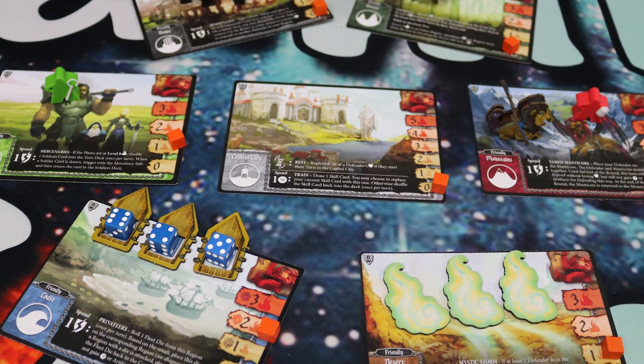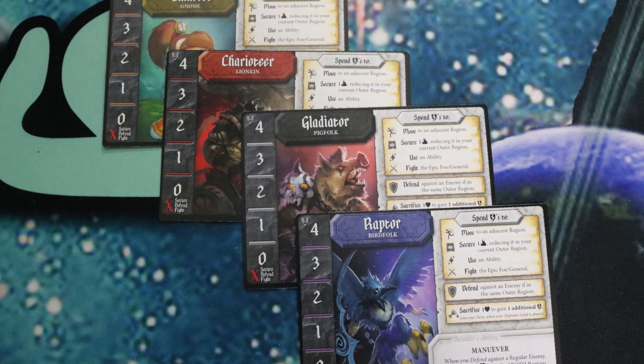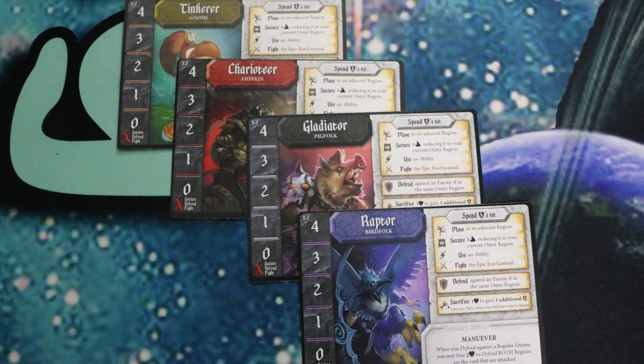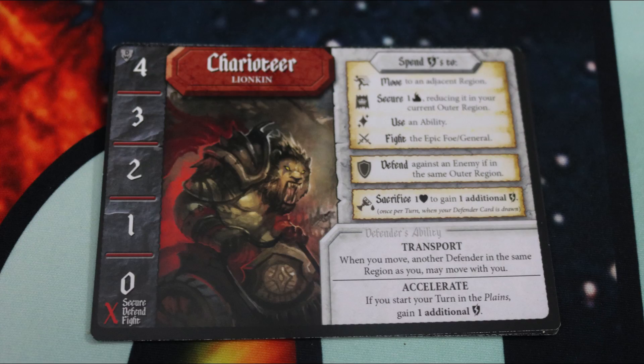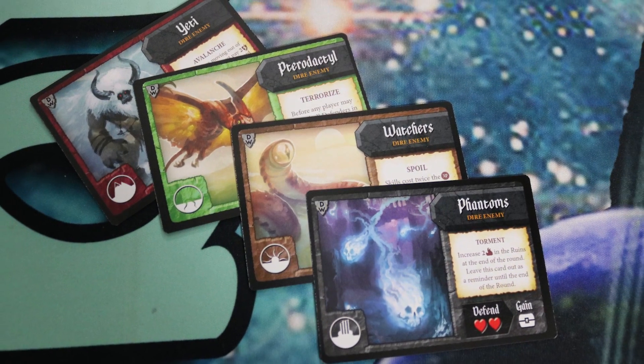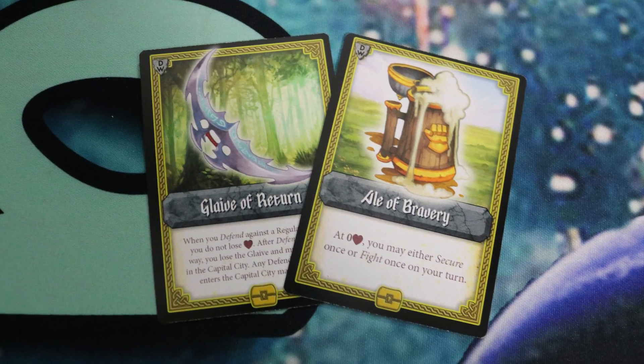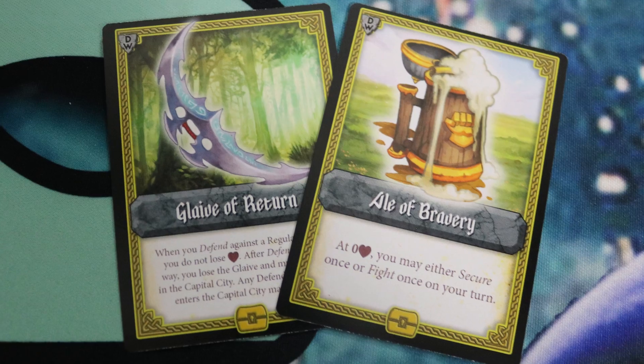The Dark War adds lots of new aspects to your Tiny Epic Defenders game. There are four new defenders to choose from: the Gladiator, the Chariteer, the Tinkerer, and the Raptor. There are also four new dire monsters with nasty special abilities to face off against, and two new artifacts that they can drop if you defend against them.